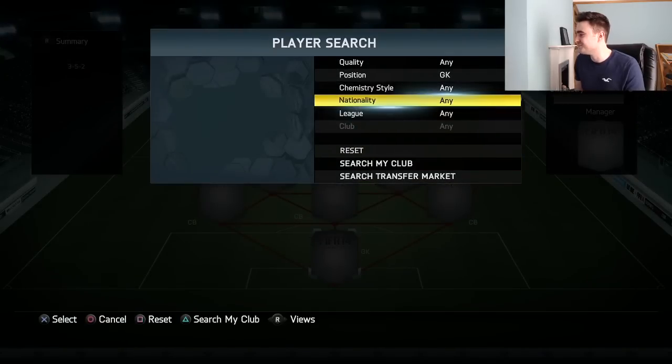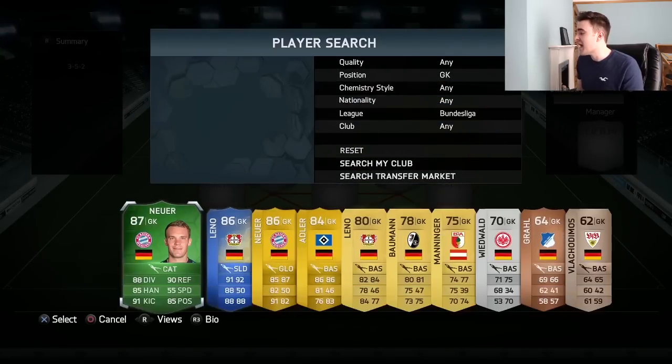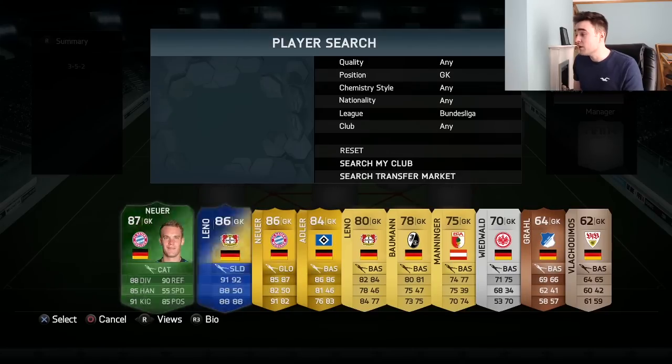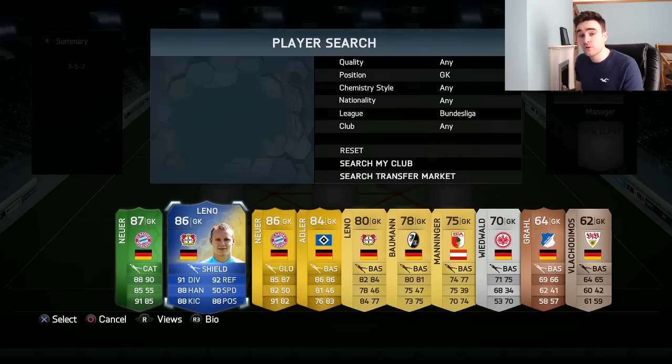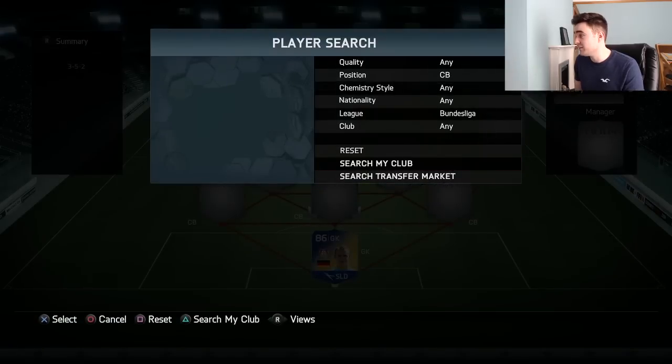Let's get into the Bundesliga squad we are going to be building. The team of the season goalkeeper is Bernd Leno, not Neuer who has a higher rated card — I just don't have it. Leno was the one who got team of the season, so he goes into the squad: 91 diving, 92 reflexes — just off the charts ridiculous.